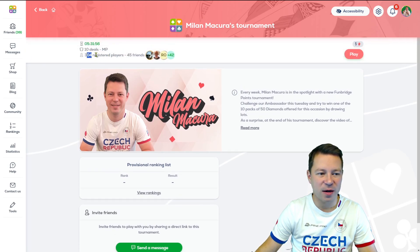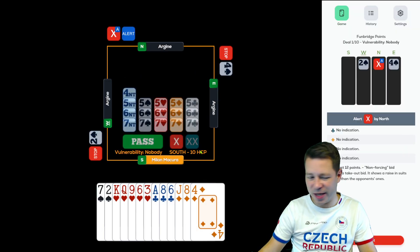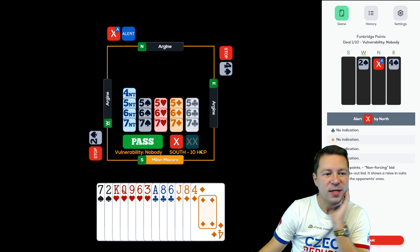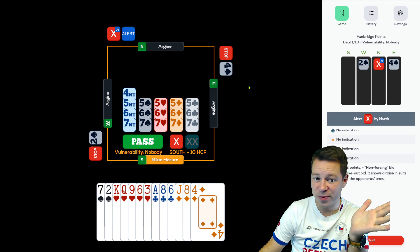We have 304 players registered so far, 5 diamonds prize — which is basically for nothing. So let's go. 2 spades double, take out 4 spades.